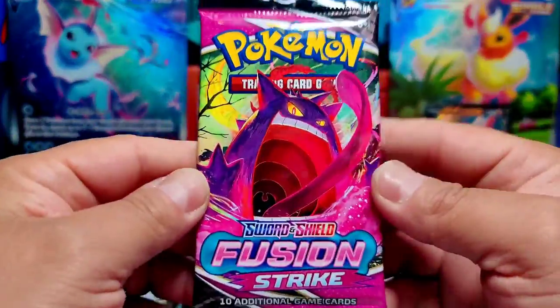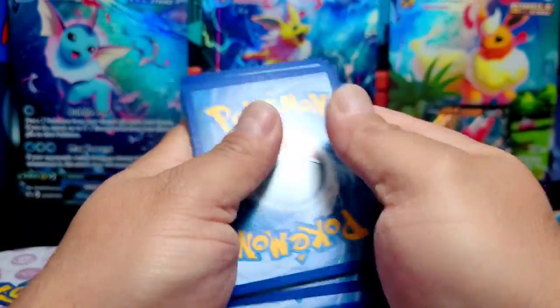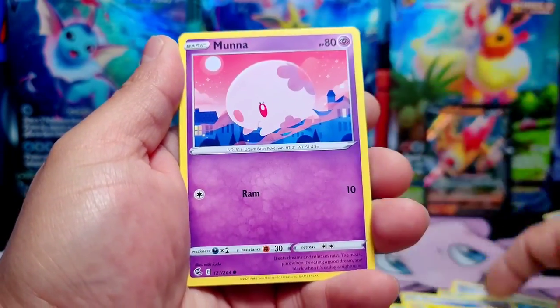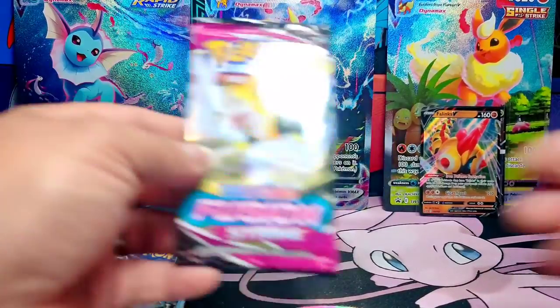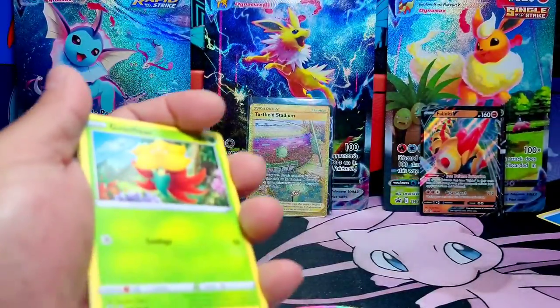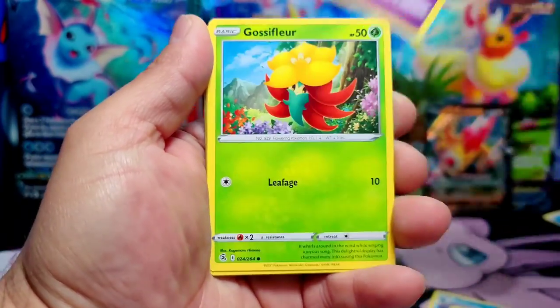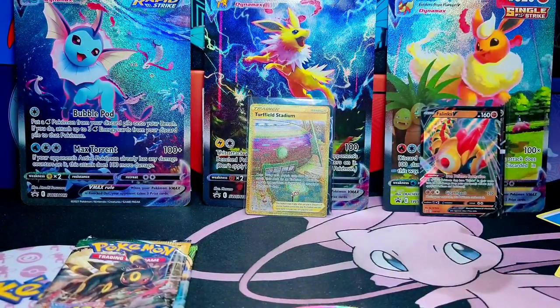Let's see what else we can pull from these boxes. Code card — four to the front. Electric Energy. Sizzlipede, Frost Moth, Skarmory, Shelmet, Plusle, Muna, Meowth, and a Haunted Tail — Non-Holo. Well, that was a disappointment. Let's go with another Fusion Strike. Here's a code card — four to the front. Leaf Energy — that means eat a salad, stay healthy. Eevee, Shelmet, Onix, and an Oricorio — Non-Holo.